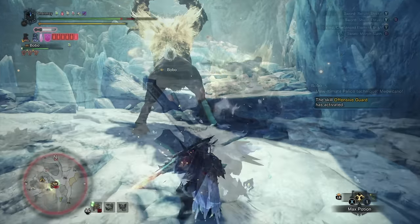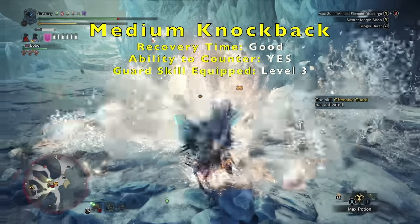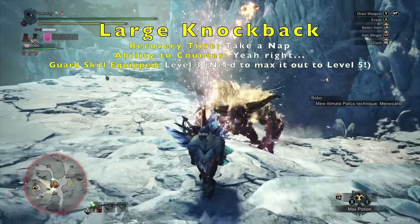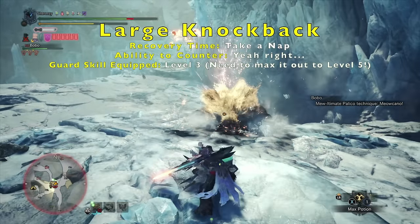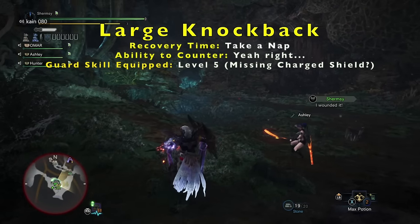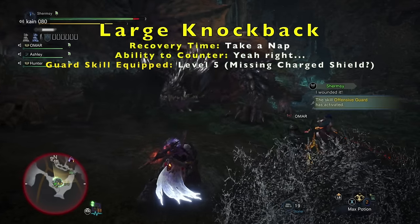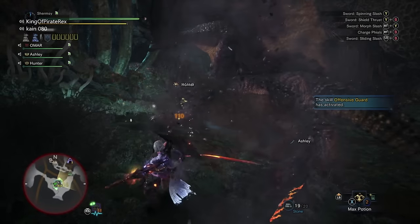Small knockbacks are when you block or guard point and your character is practically holding their ground in a similar position. Medium knockbacks push your hunter slightly backwards, taking more time before you can react or counter. Large knockbacks completely push your character back a large distance and you're locked in a recovery animation for a considerable amount of time and worst of all you can't react until the animation is finished. Large knockbacks mean you're losing considerably more sharpness, damage, and stamina — this is the game telling you that you need to raise your guard skill for that particular monster.